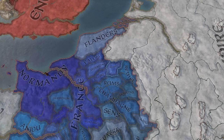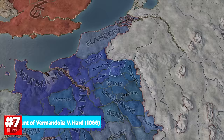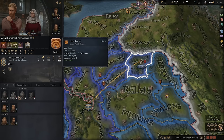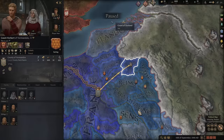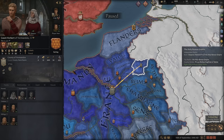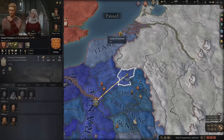Number seven on our list is unique because this is the only one where you are not some overarching liege. In fact, we're taking a look at Vermandois right here. Count Herbert of Vermandois is the last of the Carlings — this is the end of the dynasty of Charlemagne. This is super important because you can have a lot of fun with this campaign. It's extremely difficult because you are a mere count and you have a liege above you with all these other situations you have to deal with. You're going to have to spend a lot of time doing intrigue and politics, marrying into claims and fabricating claims and getting as much as you can to recreate the Holy Roman Empire of old.